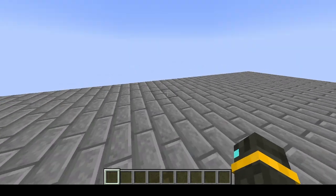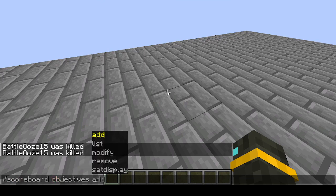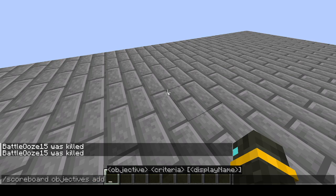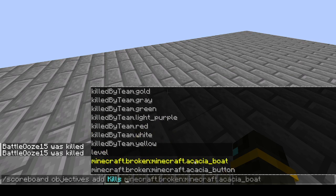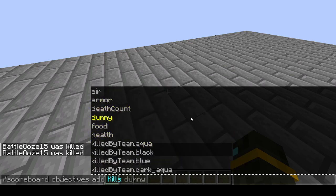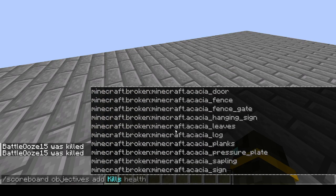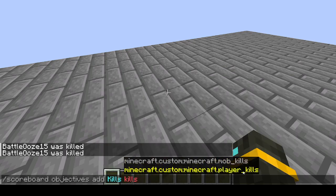The first one we are going to get into is the slash scoreboard command. There are two options: objectives and players. For objectives, we are going to add one and name it Kills, then we can change the criteria. For example, it could be the amount of armor, food, health, level — a ton of different things. But for this one, we are going to do Player Kills.